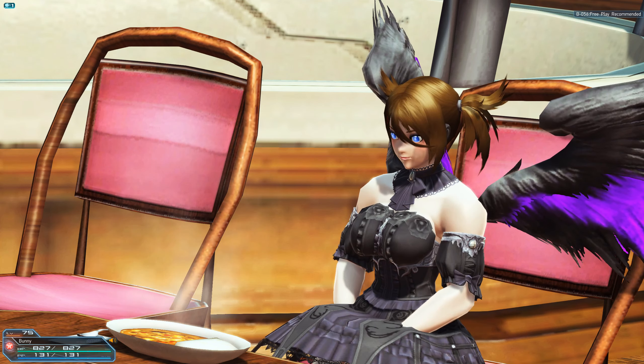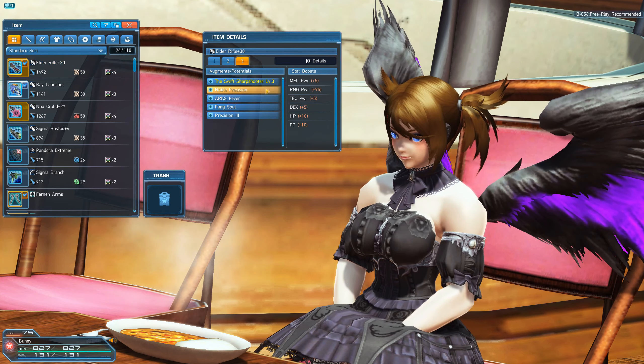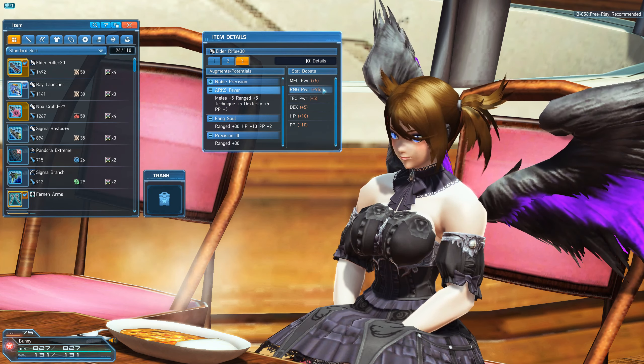First we're going to be discussing augments. Augments are these stats right here — I have 4 of them on my Elder Rifle. They give different bonuses to your equipment, such as more melee power, range power, tech power, dex, HP, and PP.